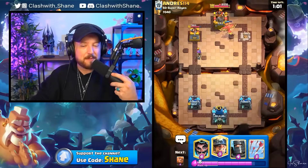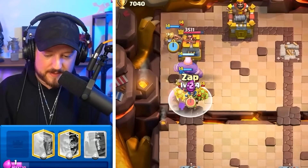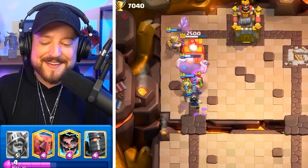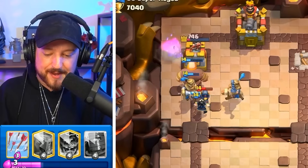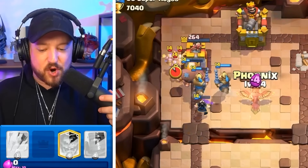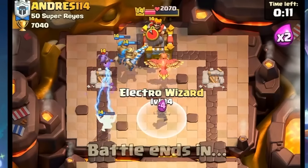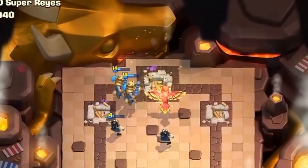We haven't even really used the double Prince yet — it's just the Phoenix deck. Goblin gang is going down. You know he's desperate when he drops a Goblin Barrel on defense. The Prince destroys the Mini Pekka. Electro Wizard is still alive. And do we get the three crown? Two princes, one Phoenix, one Electro Wizard — instant three crown victory!